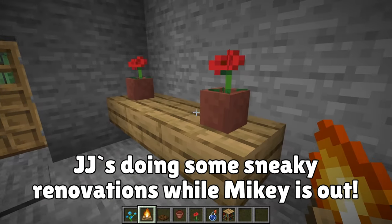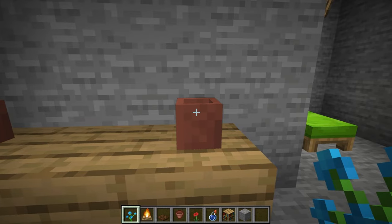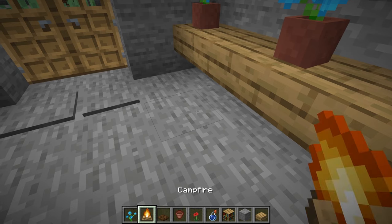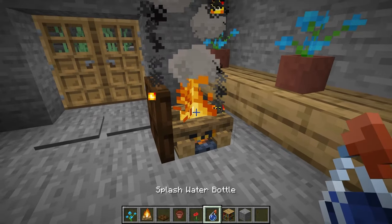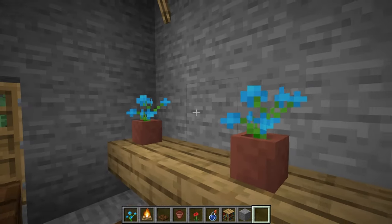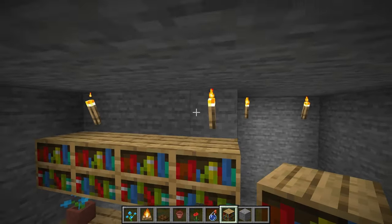I'll switch out his flowers. He used to have red ones — now they're blue. I can't wait until he notices. I've already come this far, so I might as well make Mikey a special chair by his desk. Take one campfire, one trap door, put them together, then sprinkle a splash potion on top. That puts out the fire and turns it into a nice chair. Now then, what should I do next? I should build him some bookshelves.